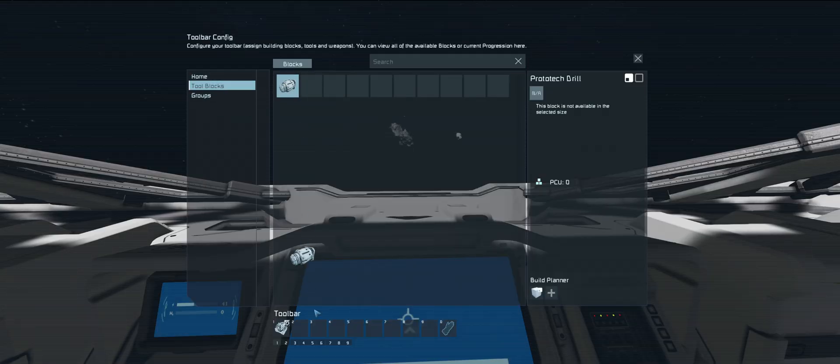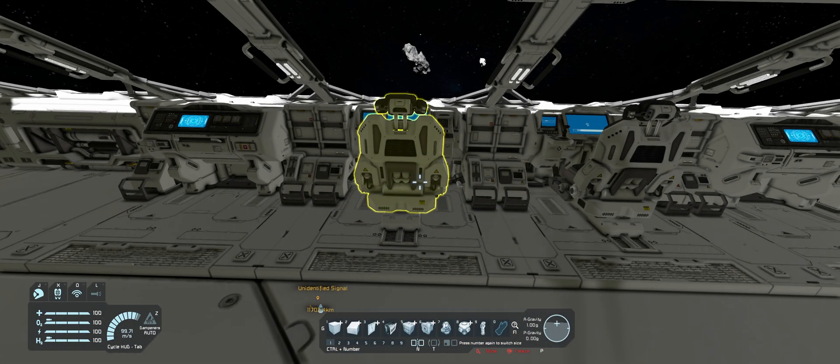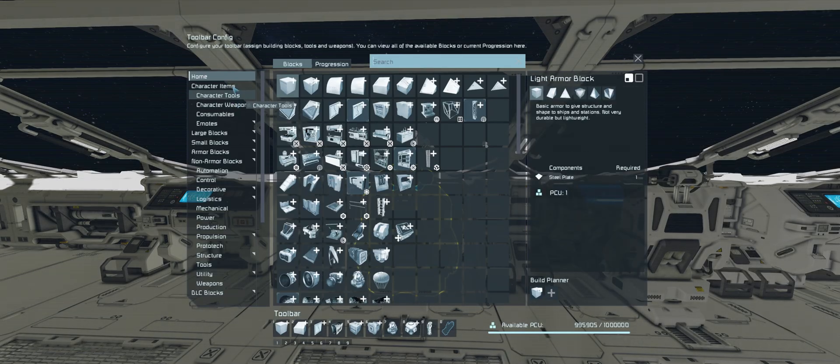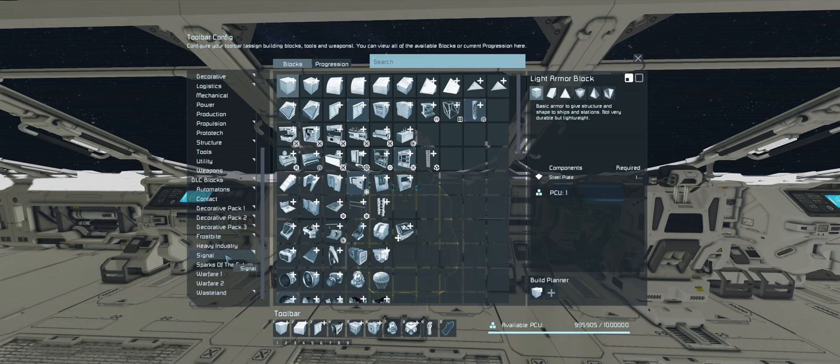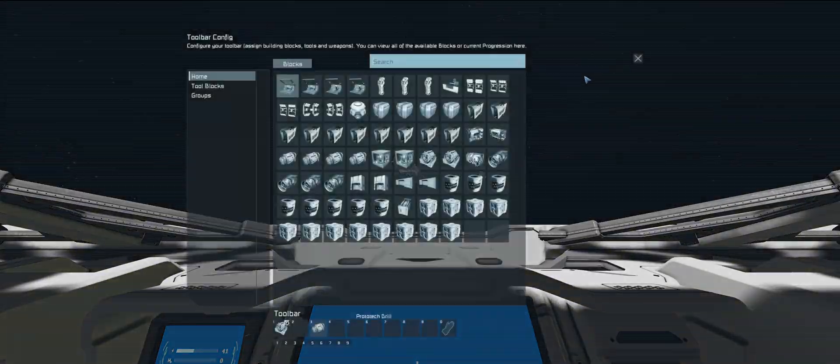They've made some UI changes as well. The menus down here have changed - they've categorized and sub-menued these. You'll find the DLC blocks all under DLC, so it's much easier to find what you're looking for. Some of the naming has changed on these as well.